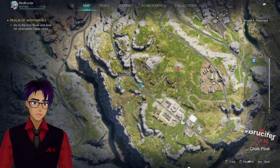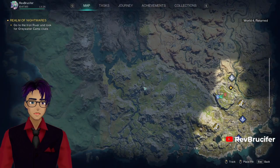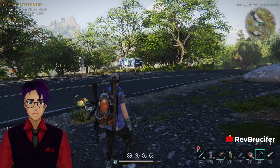I'm coming to you with another Once Human tutorial video on how to unlock a pistol mag up here in the northern section of Iron River. It's right over here, just right over from the teleportation tower.